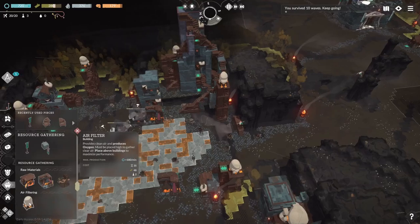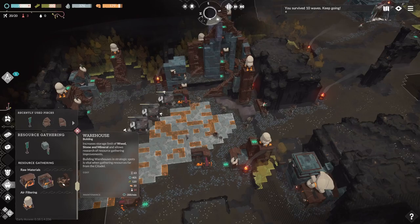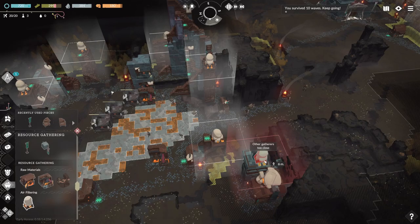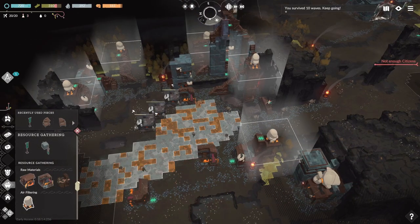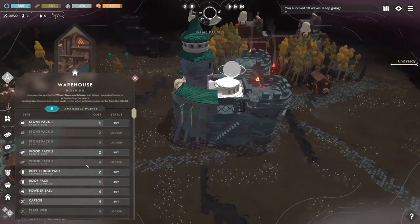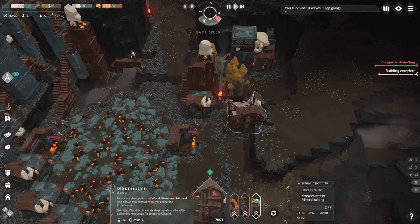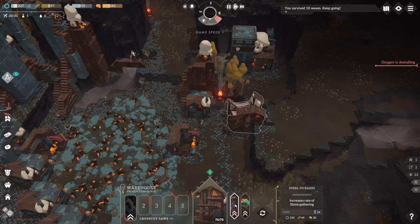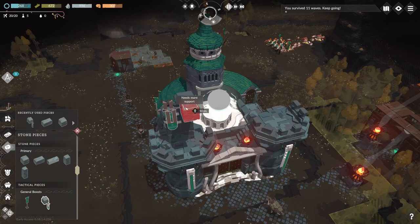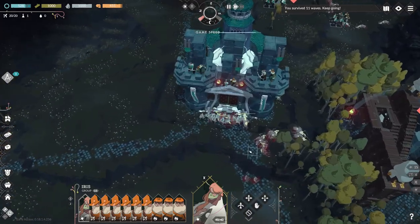I decided it was time to make the clearings more efficient, since the resources they collected are lugged a long distance to the citadel, causing me to wait a long time while they carry heavy materials. The warehouse enhancement lets you build additional places for citizens to deposit resources, which makes gathering much faster. The warehouse also provides research for improved resource gathering, allowing me to collect more per minute. I take the knowledge from my previous attempts to use build spots in the citadel for units to get buffs, without the worry of them getting eaten.